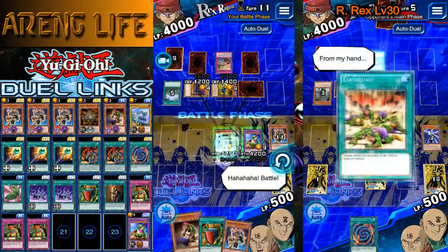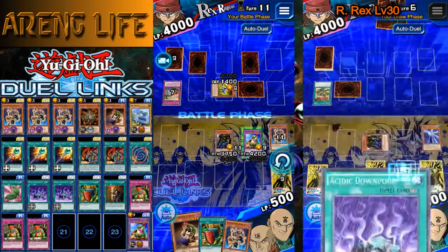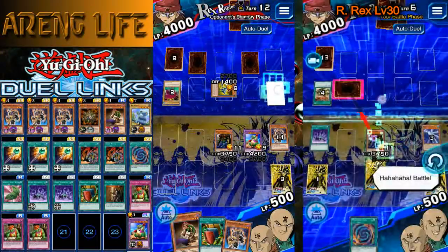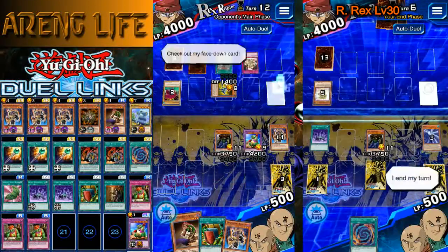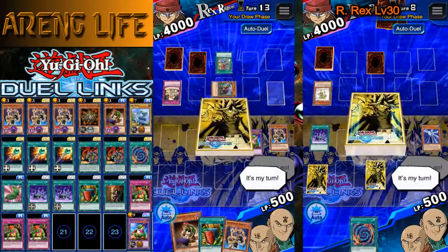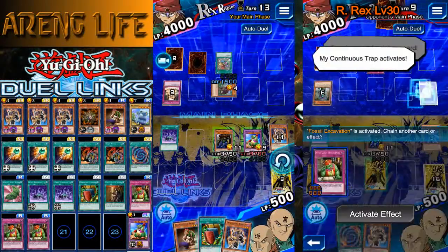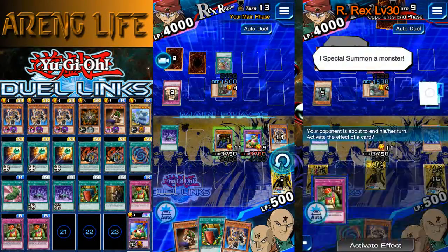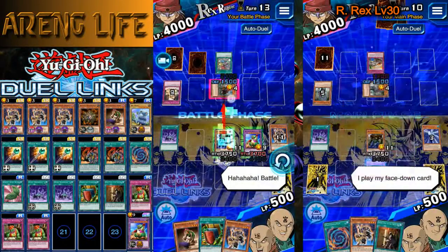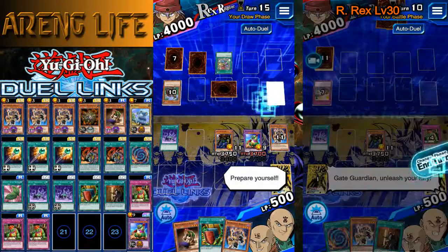We can attack his monsters that are not 2500 or higher to get rid of them. I'll attack the other one too because that guy can also get pretty strong. He doesn't have Solidarity yet so they're not being boosted — but there it is, Solidarity. He's getting rid of one for another and putting them in defense. Finally we got Acidic Downpour — that 2600 is now 2100 so we can attack it. We're trying to avoid him getting all his monsters above 2500 to activate the direct impact.